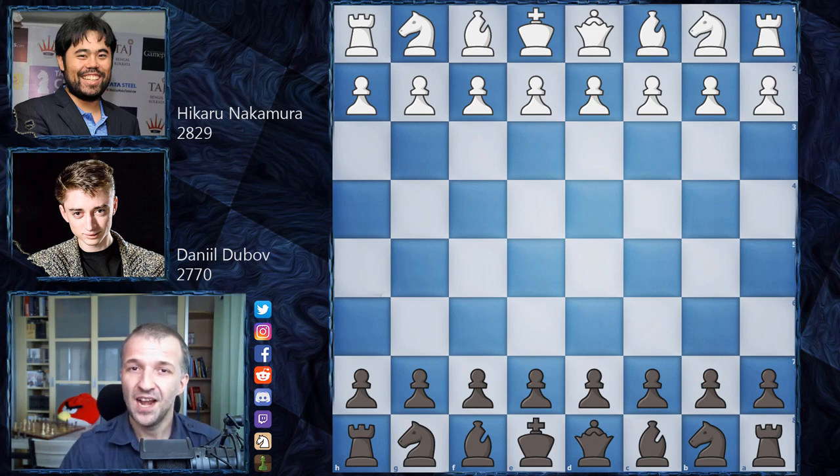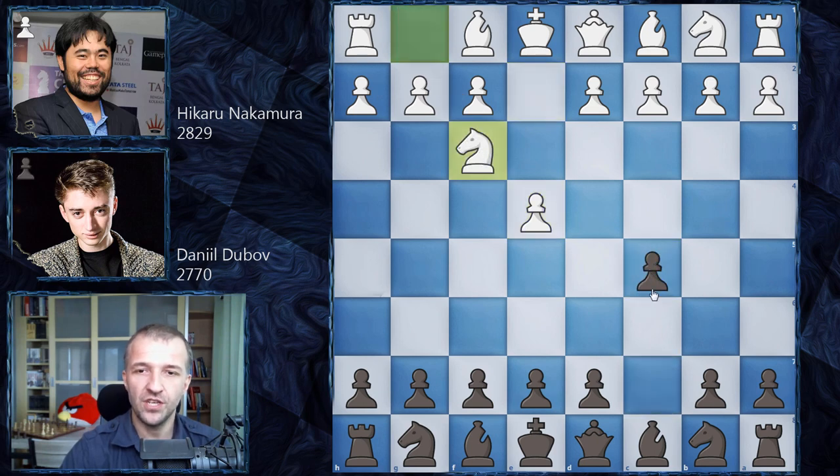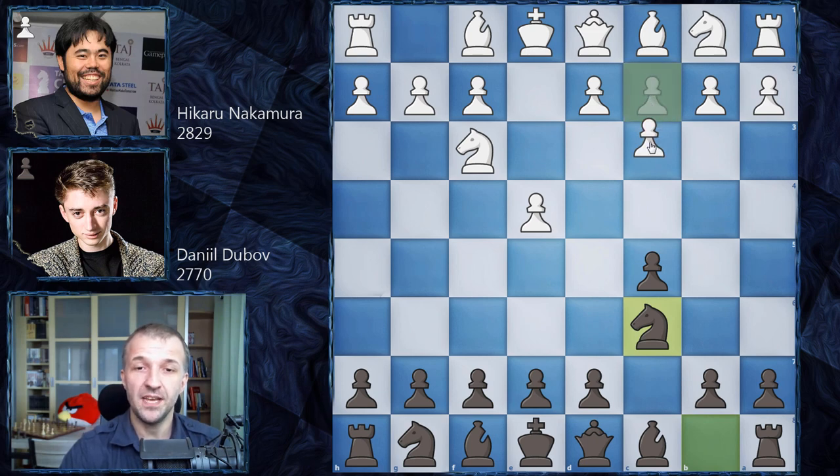Already in the first game we had a very interesting encounter, so without further ado let's see what happened on the board. Hikaru Nakamura plays as white and opens with e4, and Daniel Dubov plays c5. We have knight on f3, knight on c6. This is the Sicilian Defense, and now not d4 — the main line — as Daniel Dubov plays the Sveshnikov variation. He is the second of Magnus Carlsen, and Carlsen played that couple of times during the World Championship match, so definitely both of them know it very well. Hikaru goes for a different line and plays c3.